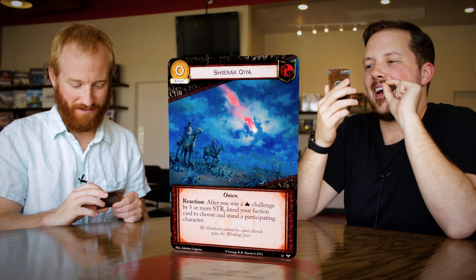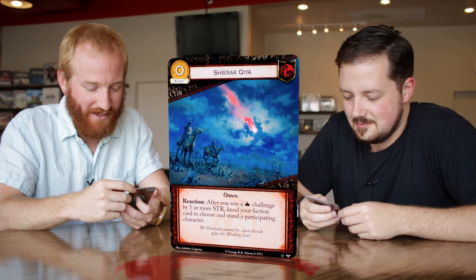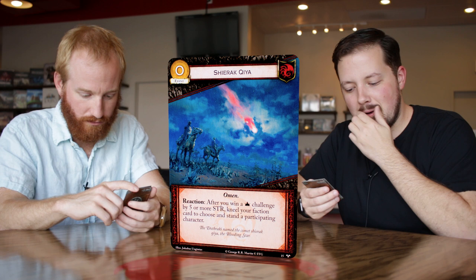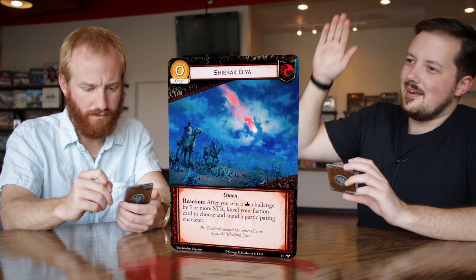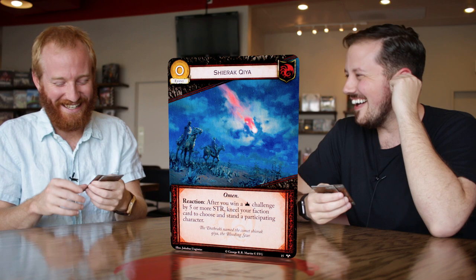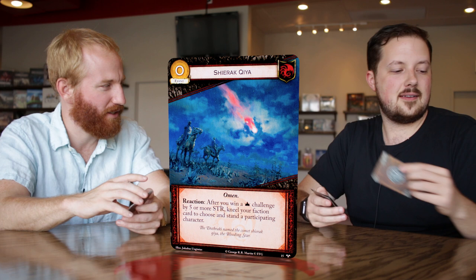Next, the greatest card in the pack for pronunciation — Shierak Qiya. Say it like you're a Dothraki. It's the burning comet, the dragon's tail. Zero cost event, omen. Reaction: after you win a power challenge by five or more strength, kneel your faction card to choose and stand a participating character. A zero cost stand — yes, a thousand times yes. Early on, you often won't want to block a power challenge, and this is a zero cost stand. I'm a fan of standing.